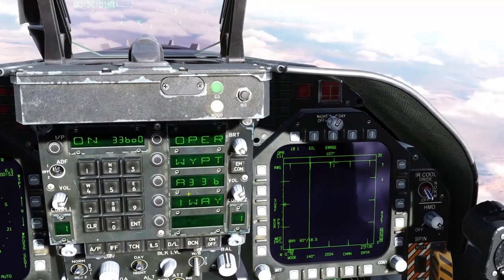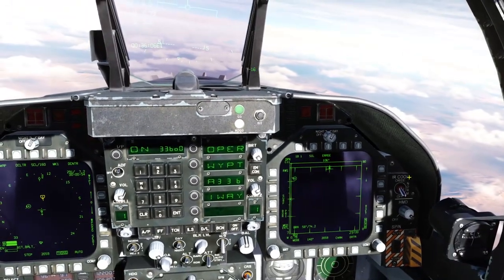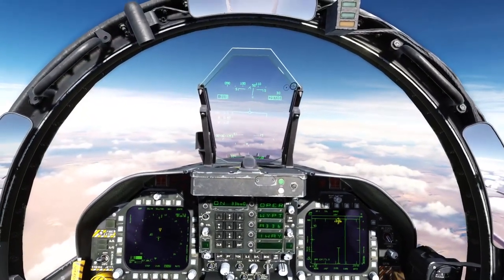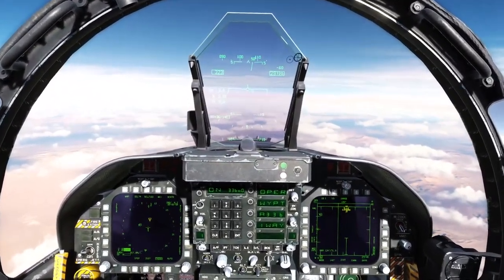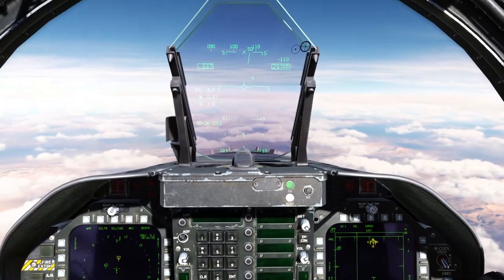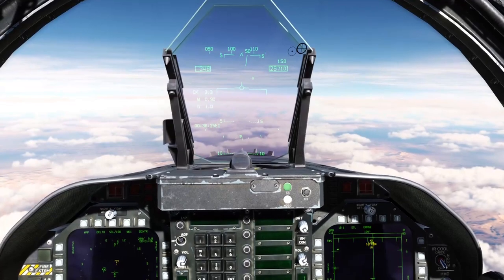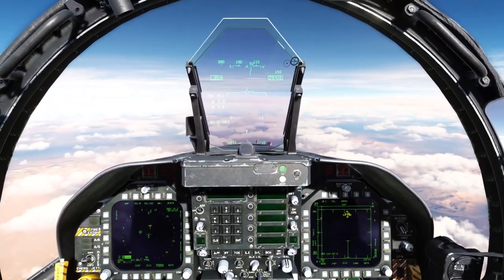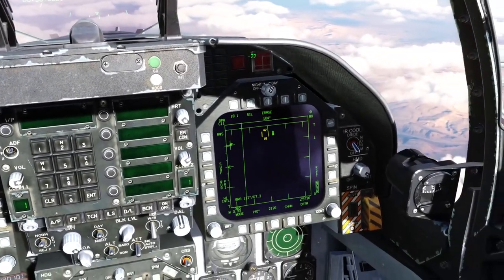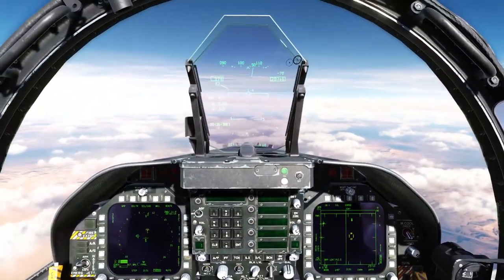First we're going to do the Range While Scan method. We're going to find where our target is and go straight at them. The keybinds you need are: whatever you need to fly the plane, then the TDC slew and TDC deep press, and weapon fire. The TDC slew is basically an axis, and TDC deep press is your target lock.